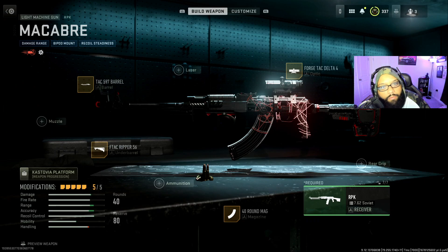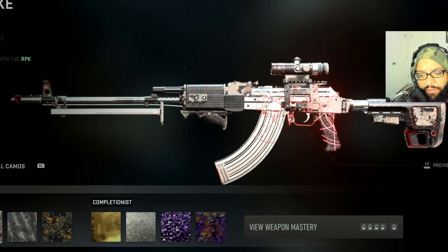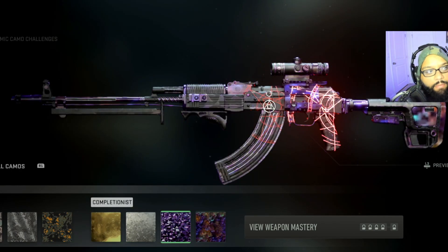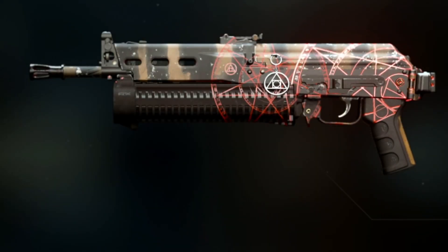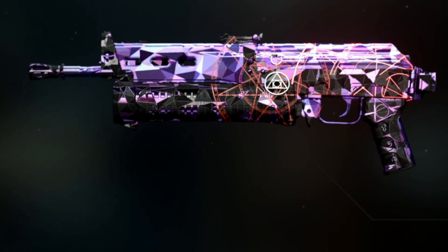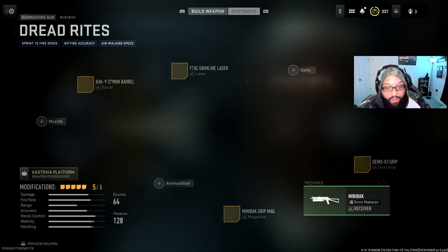We're gonna check how it looks with some camos. Even though it surely doesn't need it — here's regular camos, doesn't really change much, just the side and top. Here's gold, platinum, polyatomic, and Orion. In my opinion it doesn't need it. And here's the Minibak — gold, platinum, polyatomic, and Orion. I'll leave it just like that.